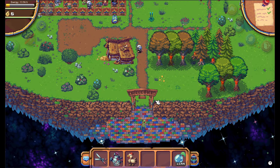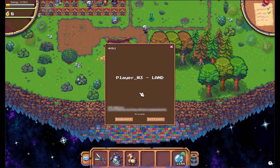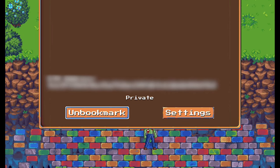Right now you are on land 4081. The first thing you have to do is click on the welcome sign, and make sure you click on the bookmark button. This will save land 4081 in your computer.